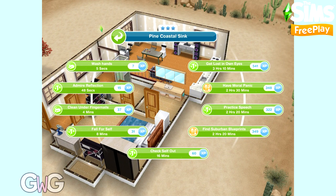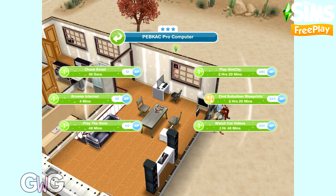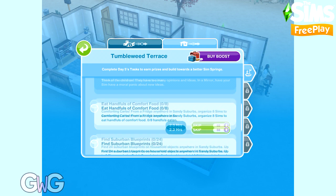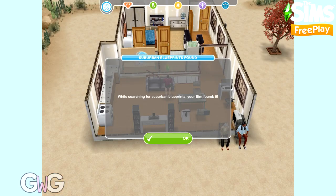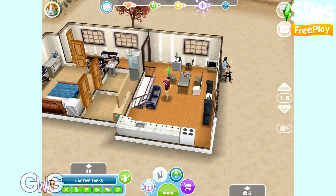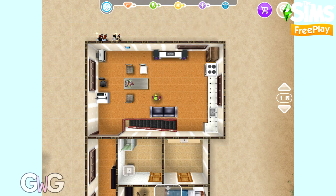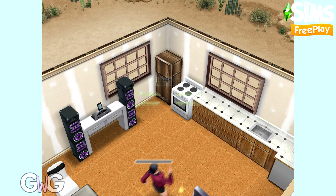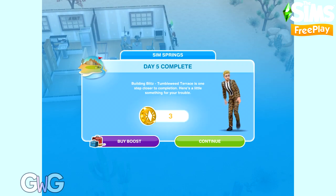For have a moral panic using a mirror, click on the mirror. You can also find the blueprints option on the mirror, as well as on the computer, dining room chairs, couch, bookshelves, etc. For the blueprint task we can use eight Sims to find the 24 blueprints, and again you can quick complete with social points to find more. The final task is eat eight handfuls of comfort food from a fridge — you can have eight Sims complete this at the same time, so you need eight fridges in Tumbleweed Terrace. That is day five complete — you will earn three RP. Halfway through this event now.